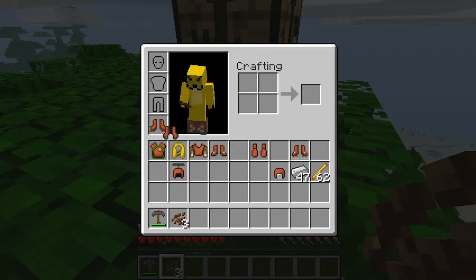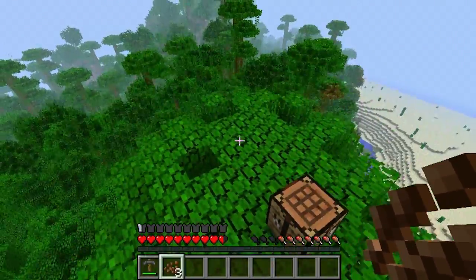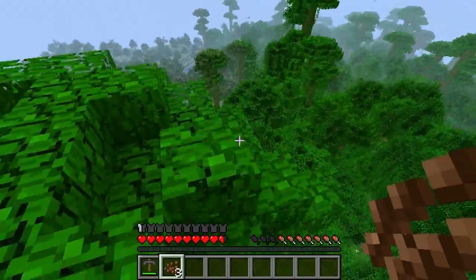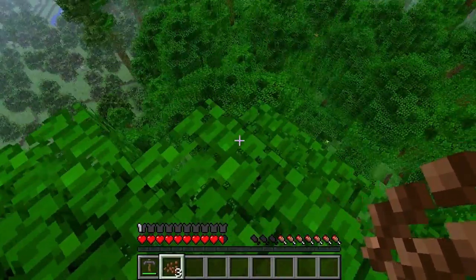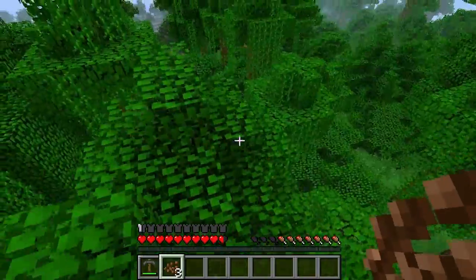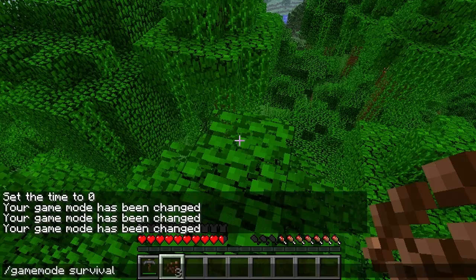The last one is the spring boots. Let's throw those on. It basically just makes it so you can jump really high — the longer you hold the space button, the higher you jump. You can jump a regular height by tapping it, or jump pretty high by holding. And if you wear the spring boots, you don't take fall damage. That is pretty awesome.